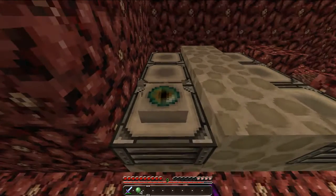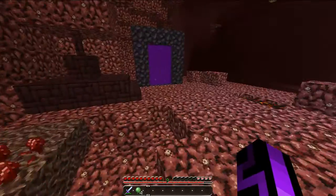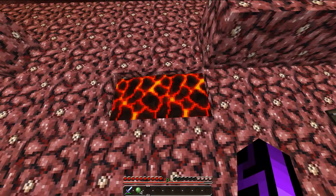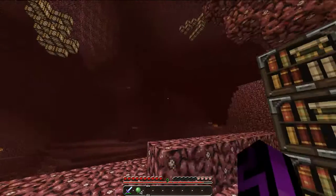The End Portal. The End Stone. The End Portal with the Ender Eye in it. The lava — it's got the molten texture with the little bits. I think that's really nice.